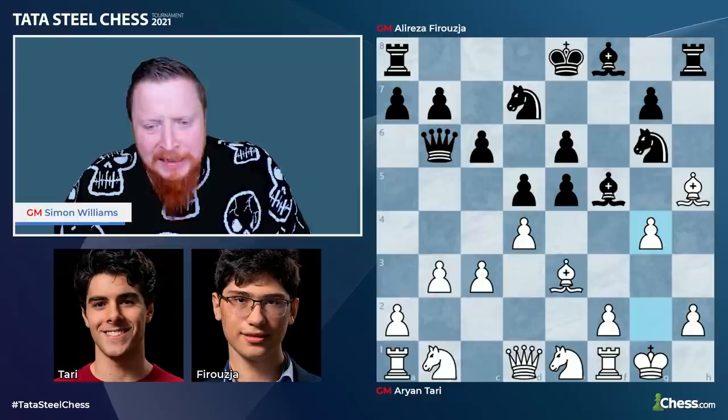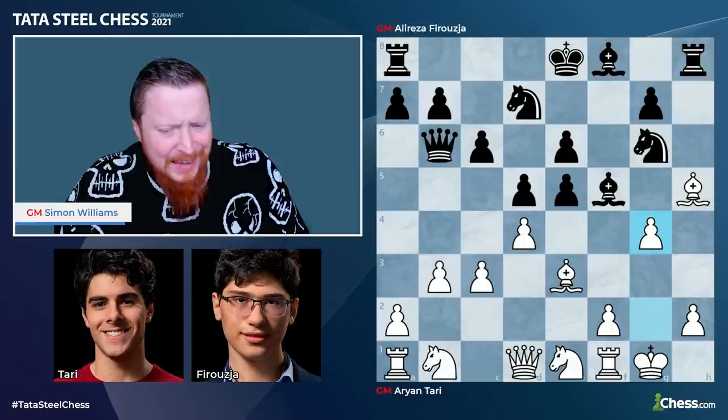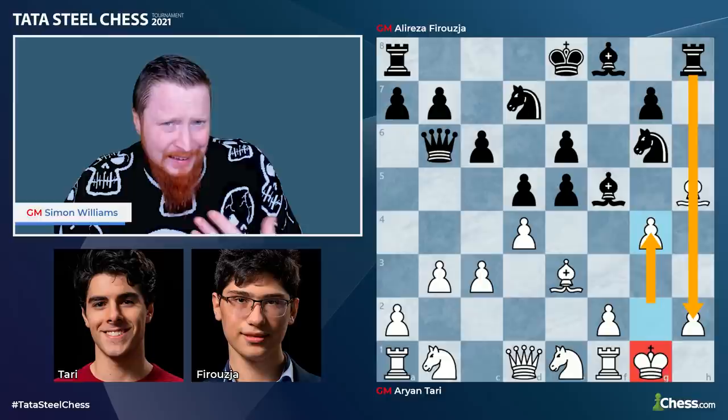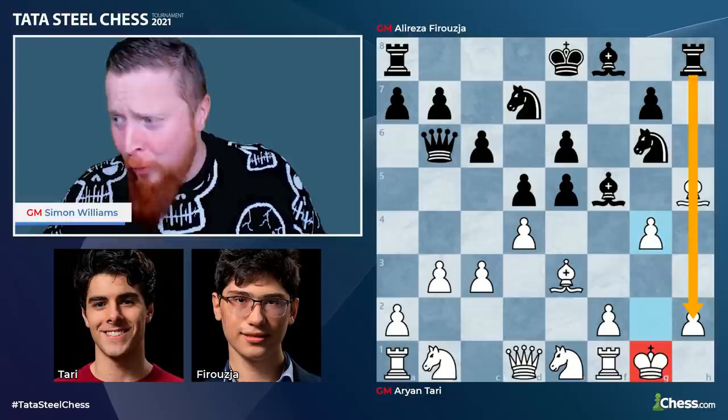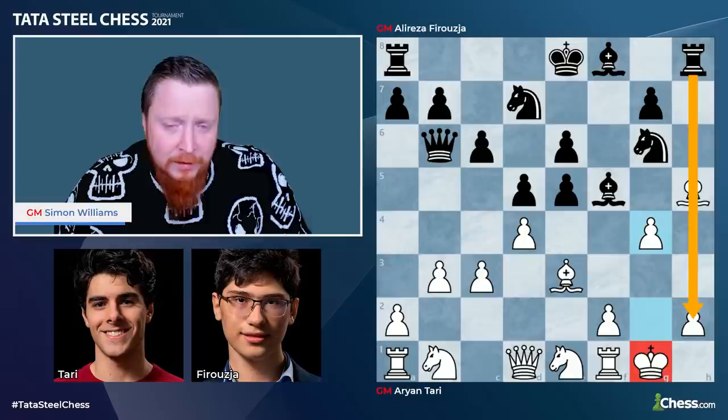I don't like this move now. In other positions g4 is a decent move, but when your king is so well protected, why move your pawn in front of it when there are open lines? In other positions you don't have this open h-file facing you, so g4 is better. But here it seems very loose. That king is like, no, come back pawn — where are you going? Don't run away from me, don't leave me.